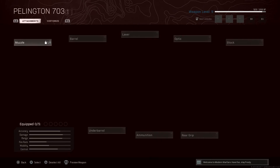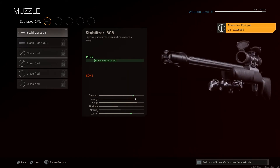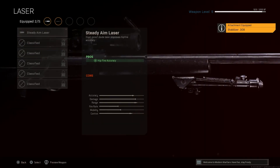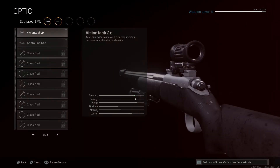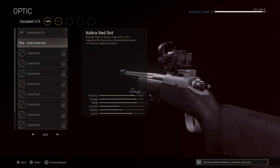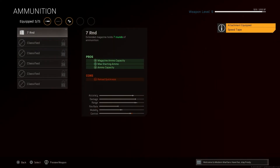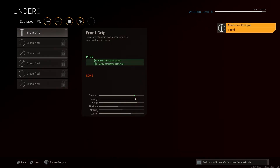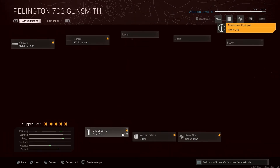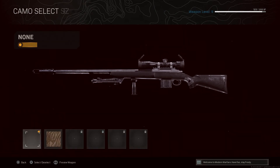Sorry about that — for the second weapon I'm running the Pellington. I don't have much on it but let me add some attachments. I'll add the speed tape, the seven round mag, and the front grip, why not.